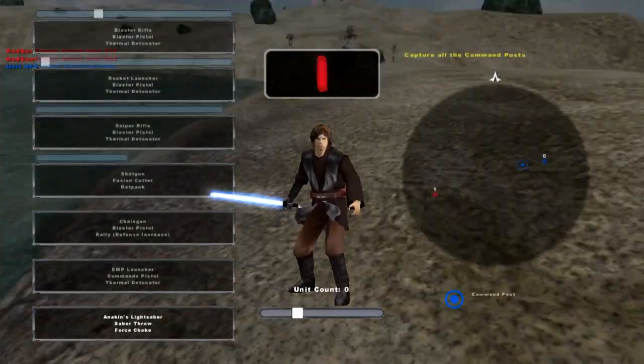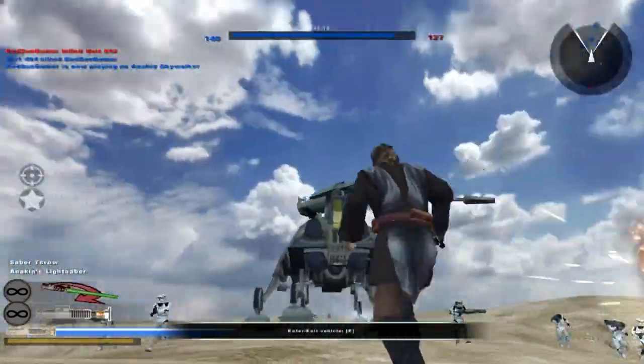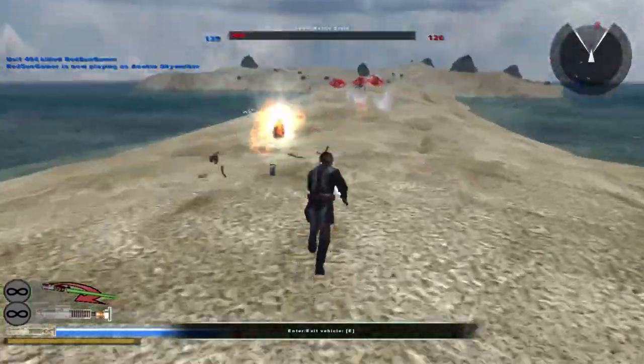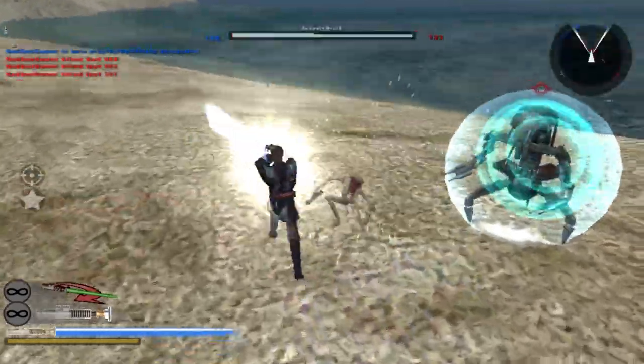I am using the skin changer by the way for the clones — the white clones. I guess we could use Anakin. And if you're wondering where this sky came from, I'm using the Hoth sky. Also, some of these sand textures are from Tatooine.